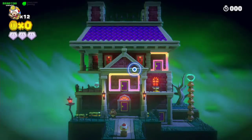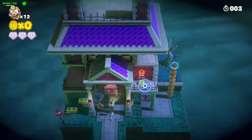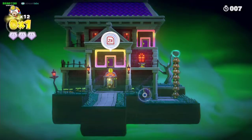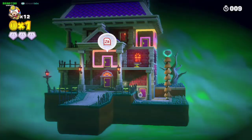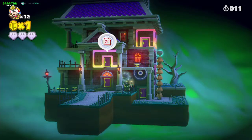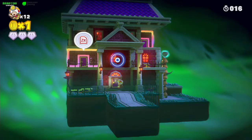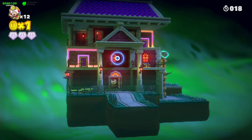The first thing you want to do here is call the attention of this Goomba and enter into this door. You will fall right onto his head. Come here — this Turnipin is actually a gem, your first gem.